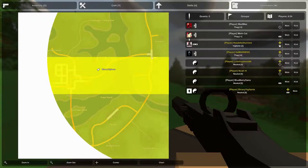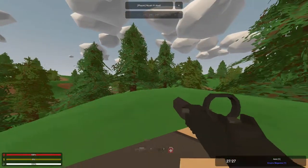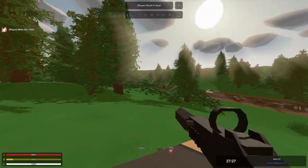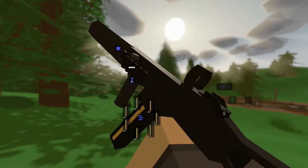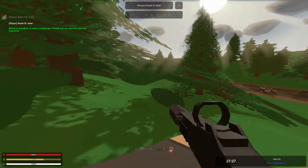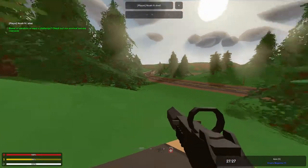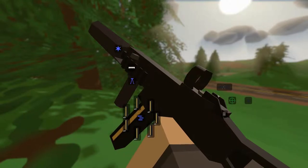I'm currently going over to this town here, because that's where the circle or the border is moving into. These are the weapons that I have. I have an Empire right here — this is an Empire. I've got a vertical grip on it, a military barrel to decrease the spread so it's more focused. I don't remember what it's called, and I have a red dot sight as well.